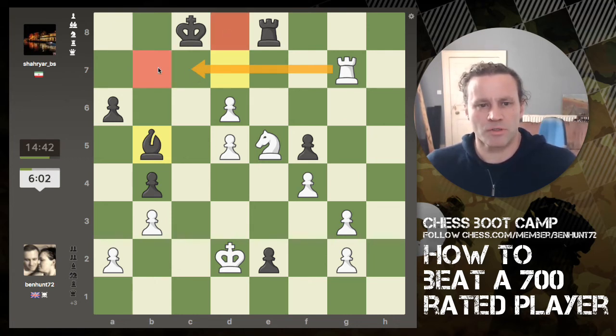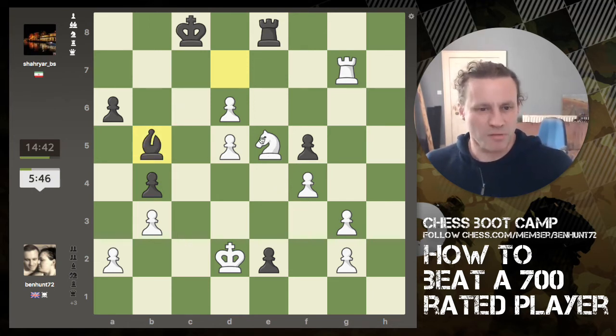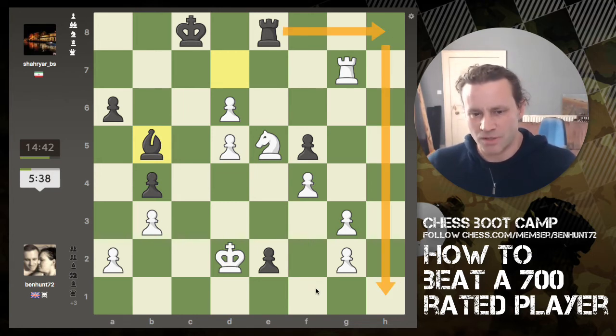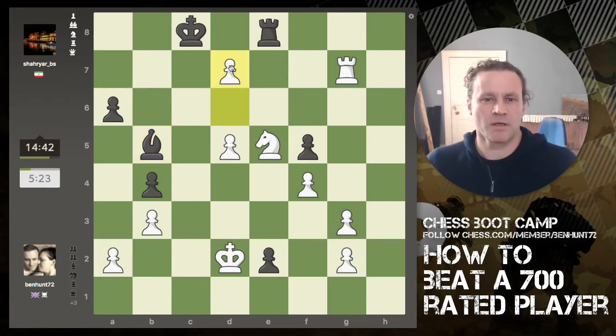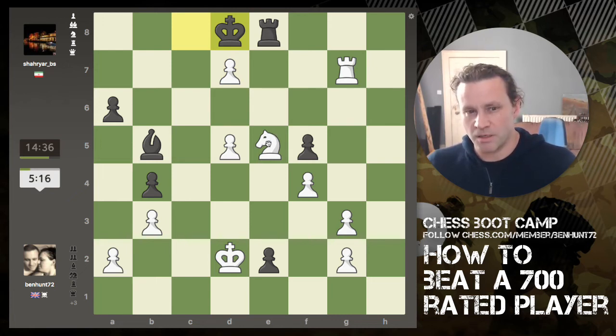Let me think about this check there. The king can't capture and has only two squares it can go to. The bishop is the defender. My concern is that the rook manoeuvres round to a protected pawn and I'm in trouble. So: bishop takes, rook takes, bishop takes, rook takes — I'm okay in that situation. He's in check so he can either move. He's moved there and I now have another check if I need it.